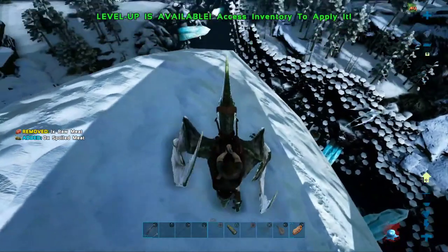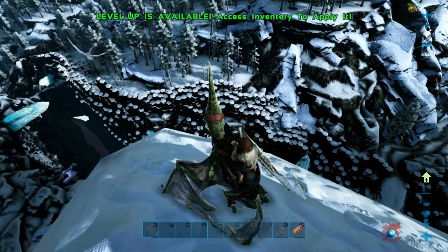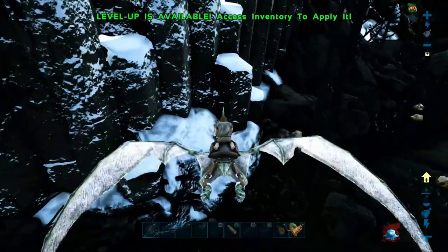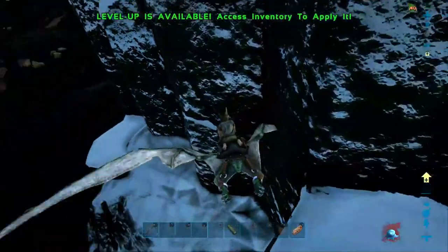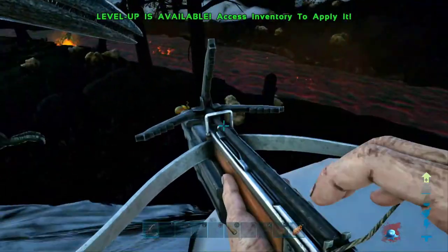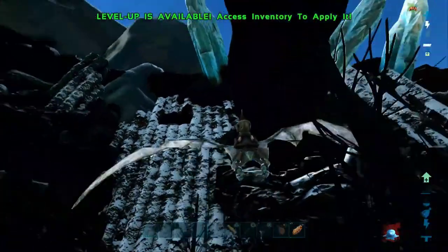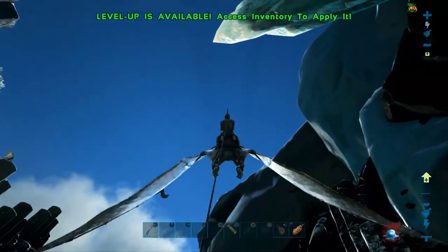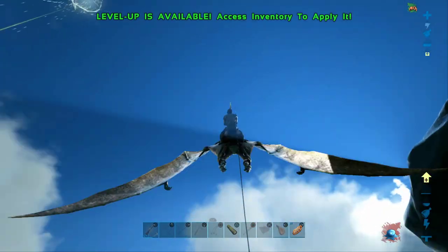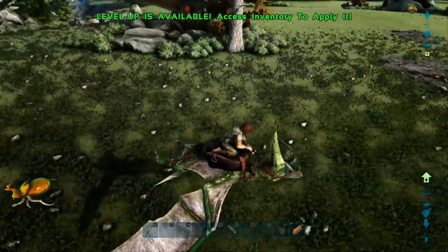Welcome back to another episode of our let's play Valguero live series. On this replay we're going to show you how we went into one of the most dangerous places on Valguero, risking our life and our pteranodon in a wyvern-infested lava trench full of spiders and flaming praying mantis. Somehow we managed to attach a grappling hook to a dung beetle and carry it safely back out of the trench and tame it.